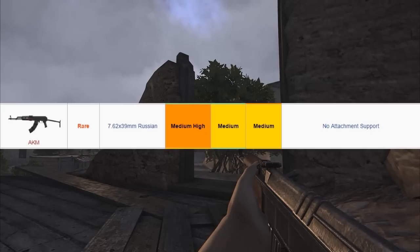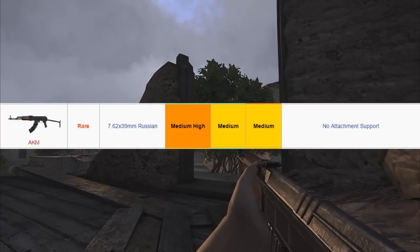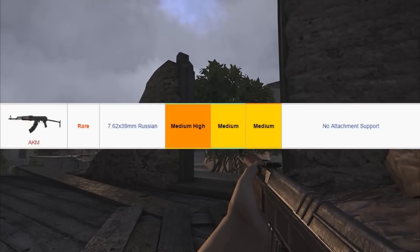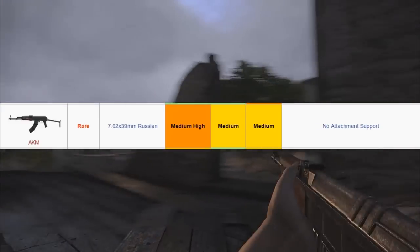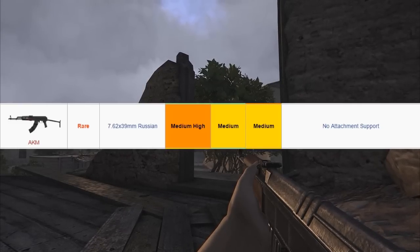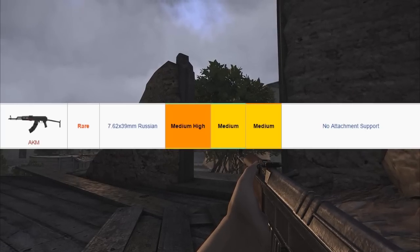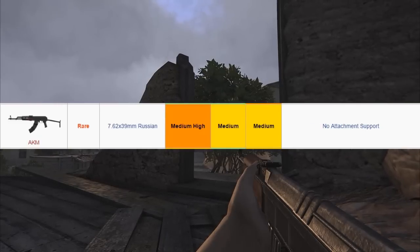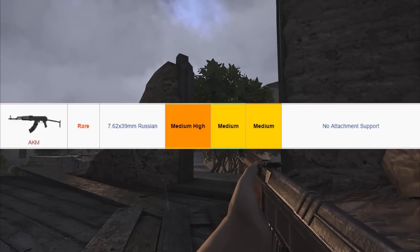We also have 7.62 ammunition to talk about. Right now it's a problem, but it won't be with the new patch, which will be released with a new type of refilling magazine. Basically, if you have 7.62 rounds not designed for the AKM, you can't use them — you just need the AKM magazine. With the new update, you will be able to put normal 7.62 rounds into an AKM magazine, so this won't be a problem in the future.